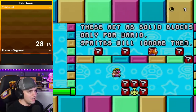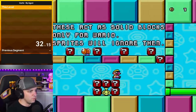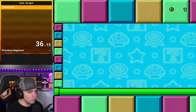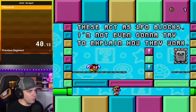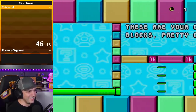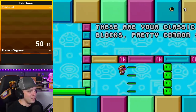Okay, that destroyed this. These act as solid blocks only for Wario, and sprites will ignore them. Definitely not going to remember this. These act as 1FO blocks — I'm not even going to try to explain how they work. These are your classic on-off blocks. Pretty common stuff.